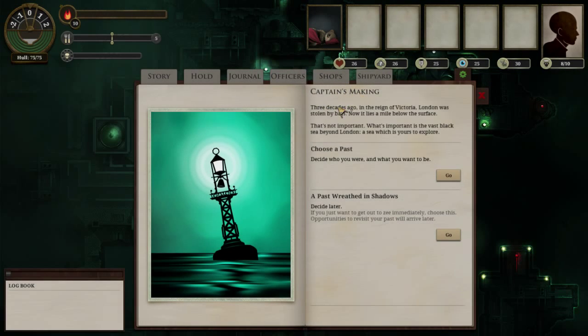So you start off with a journal of sorts here. I'll give you guys the storyline rundown: three decades ago in the reign of Victoria, London was stolen by bats, now it lies a mile below the surface. What's important is the vast black sea beyond London, a sea which is yours to explore. They call it a sea here but as we go on you'll see that they've turned it into something else.